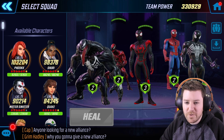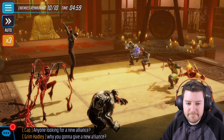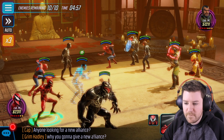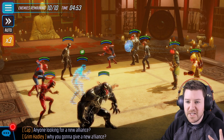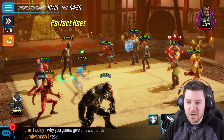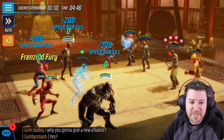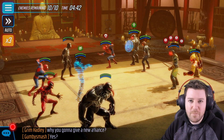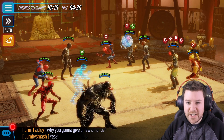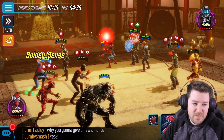Just to have some fun, because you can use so many teams on this very first node, I'm going to use the updated Symbiote Spider-Verse team — I call them the Symbiote Spider Bros. In general, I like to go for Mordo first because he heal blocks. If you're running a team where you can deal with the heal block then you don't necessarily have to go for Mordo first, but I like to take out Mordo because this team doesn't have a solution to the heal blocks.